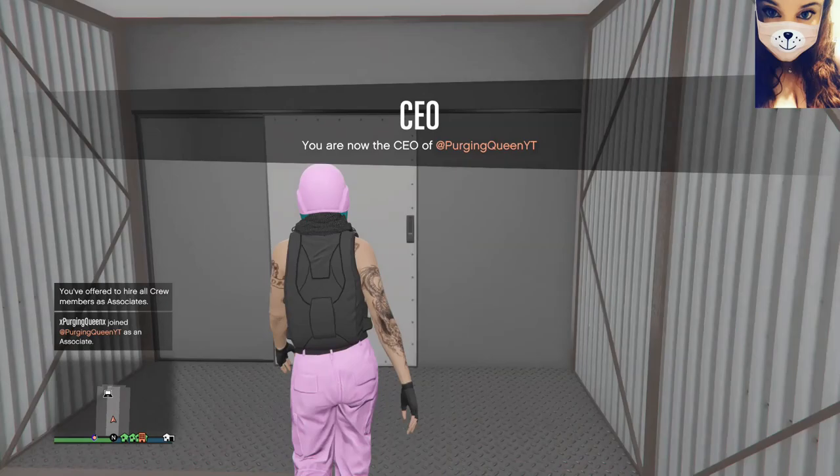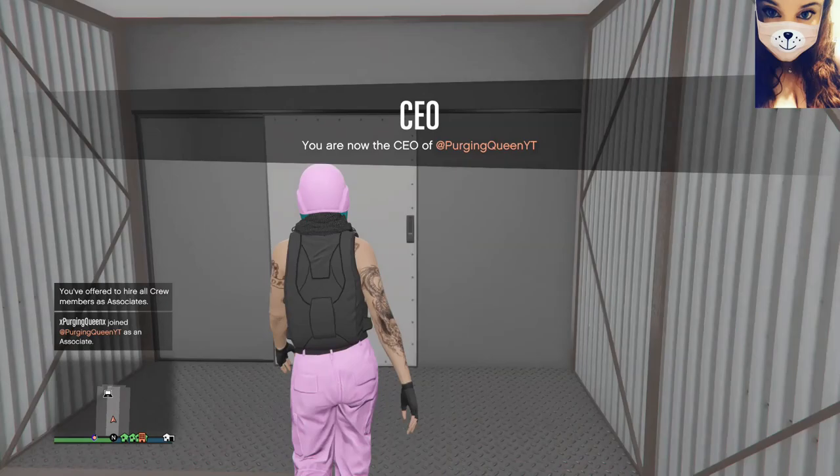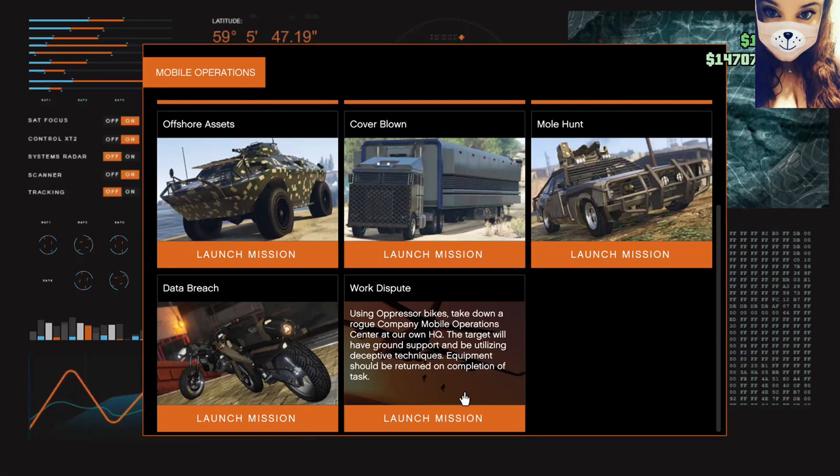Before doing this glitch you'll either need yourself or a friend who owns an MOC and have unlocked the mobile operations mission called Work Dispute. You'll need to enter your MOC, go up to the little computer, and make sure you click to play the job called Work Dispute.